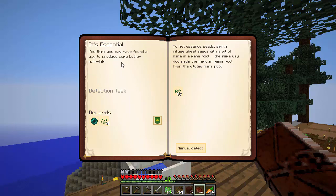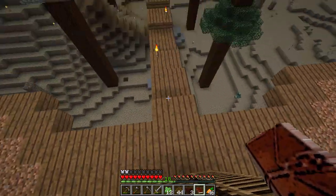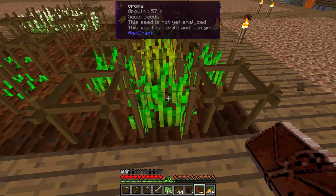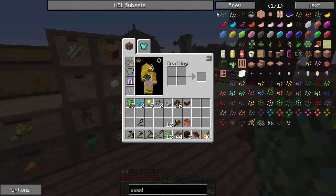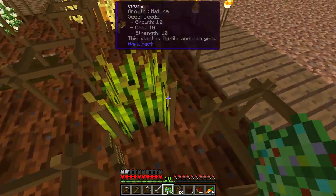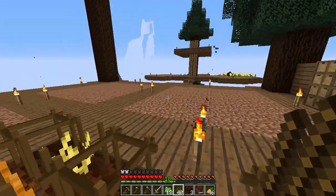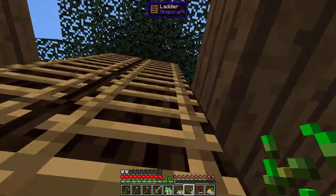So here we go - we're starting magical crops. You think you've found a better way to produce some better materials. To get essence seeds, simply infuse wheat seeds with a bit of mana, same way you would do regular petal. So let's go get some wheat seeds. I almost just jumped off the edge - I need to put a gate up. I haven't put all the fencing around that I plan to do with carpenter blocks. Can we get seeds from wheat? So we have to just harvest this. And we're going to drop these seeds into the mana pool to get essence seeds.